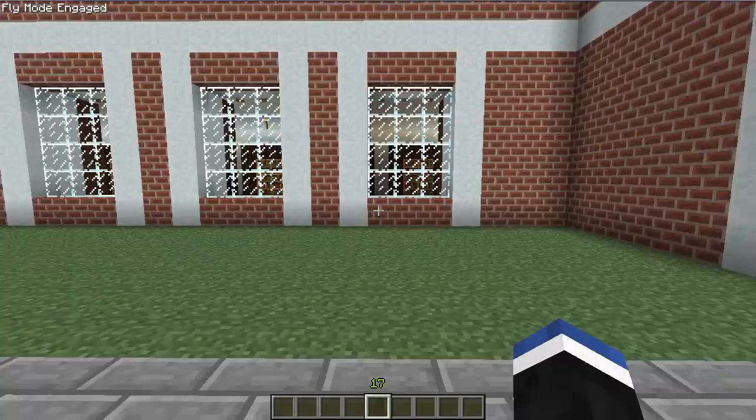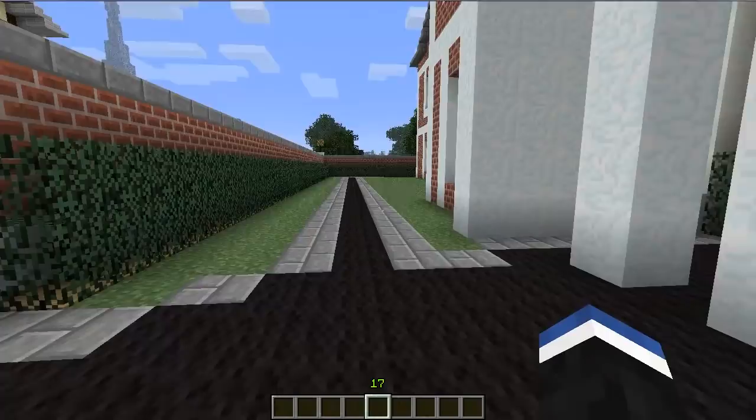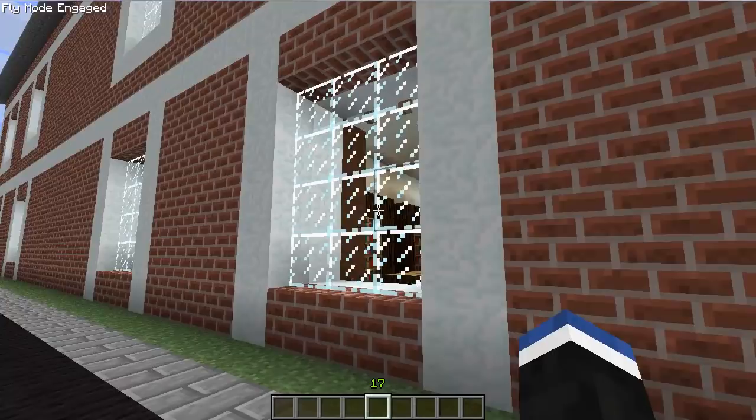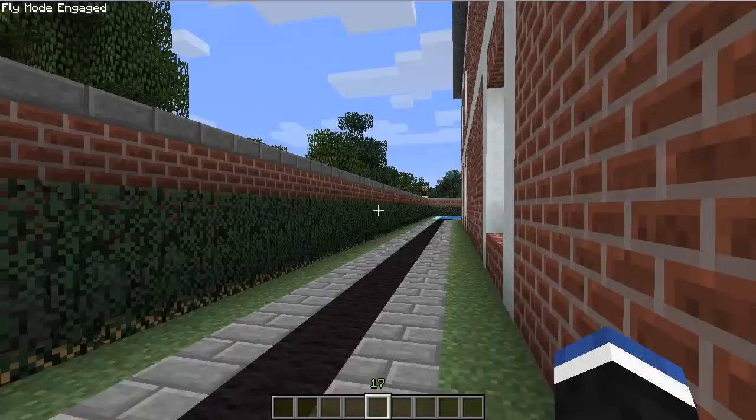So here we have essentially the front garden, surrounded by hedges, and some glowstone there. You're not allowed to see the inside just yet — all part of the tour.